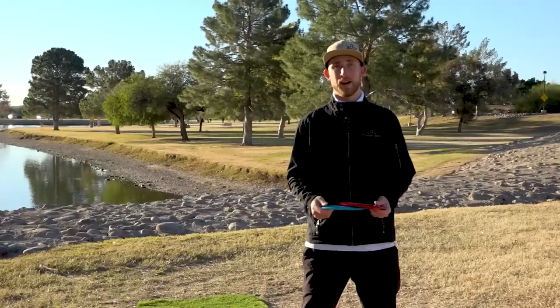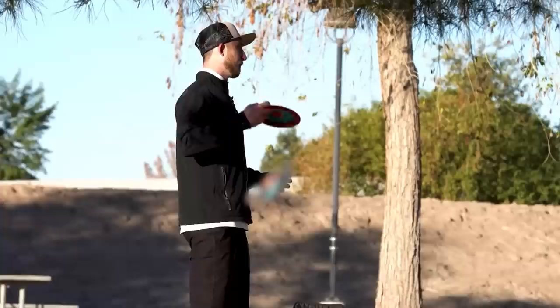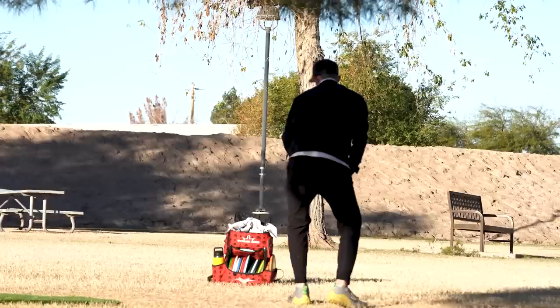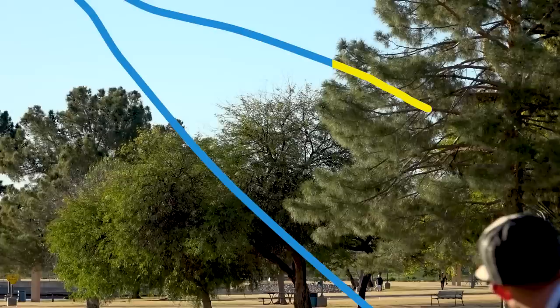Now we're stepping up to a bomber par 3 with water on the left. I'm going to grab the flippy side of my distance drivers — my Royal Rive — really just trying to throw it out on an anhyzer and have it hold, glide over the top of the trees, and then fade back maybe 450 or 500 feet down the fairway. I just have to trust it over the water because I know it's going to flip. There we go — it's going to go out, turn, and then glide back at the end.